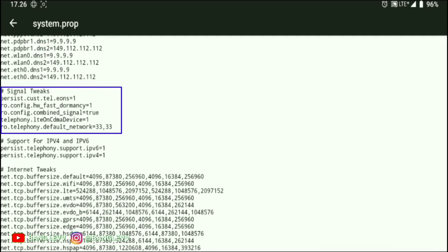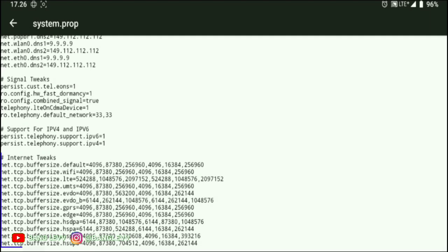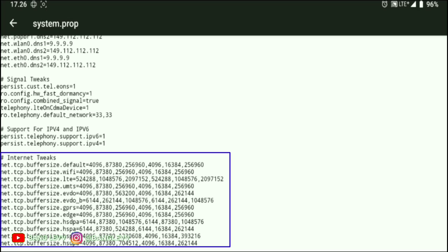For the third feature, it is to tweak for a better signal, so Magisk Lightening is more aggressive. There is also a feature to activate IPv4 and IPv6. And another feature is buffering — so the data packet will be faster. This feature will be added to build.prop and will not break Magisk Lightening.